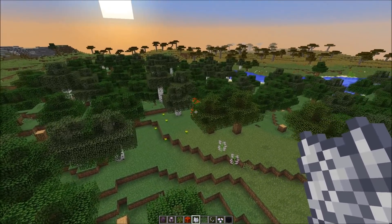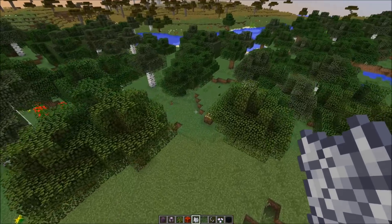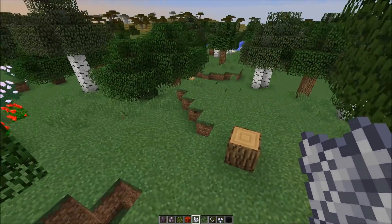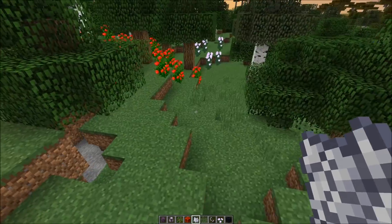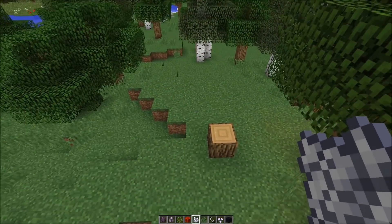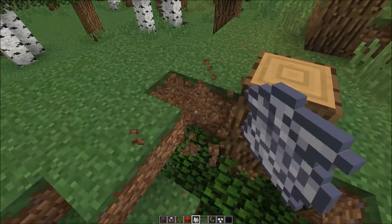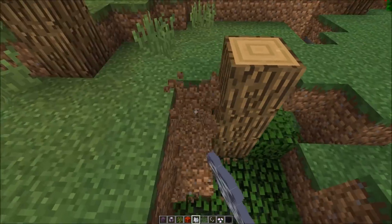One of the first things we noticed is that there are now a lot of tree stumps in forests. At first we thought maybe that's intended just to add some more variation, but it seems like tree generation is messed up because they would actually grow downward. And we have upside-down trees like here.